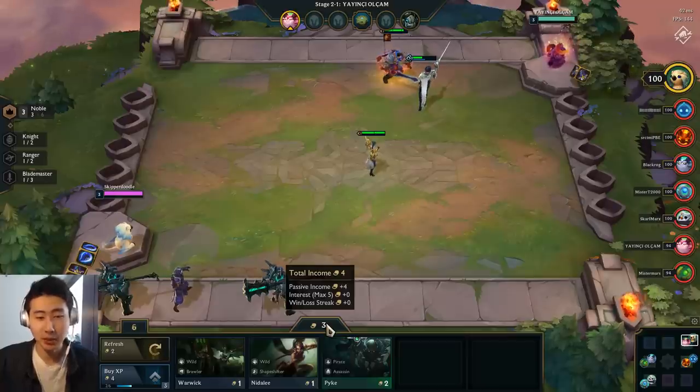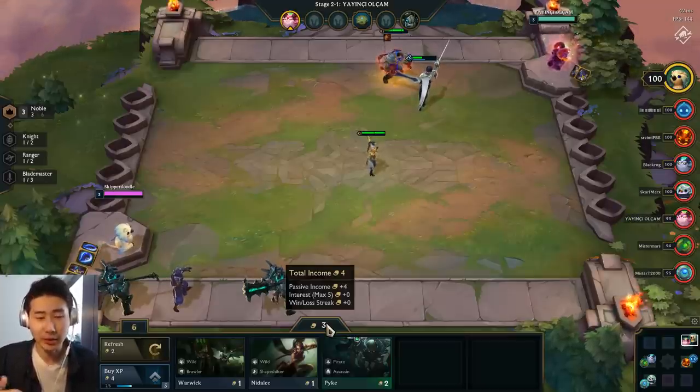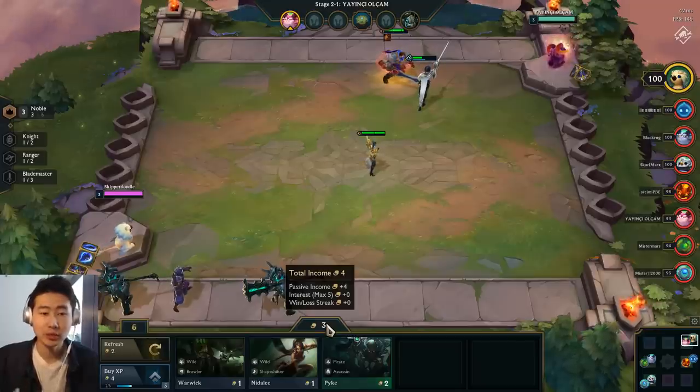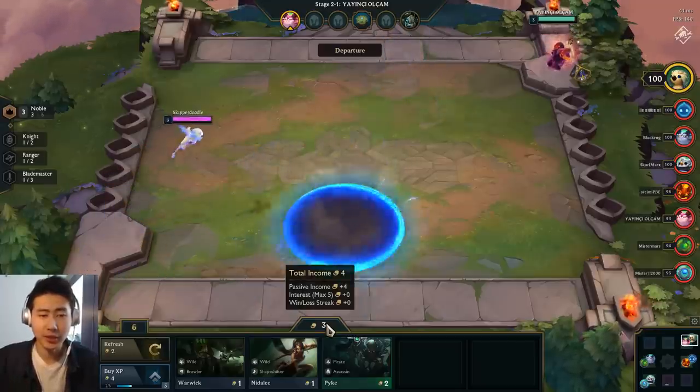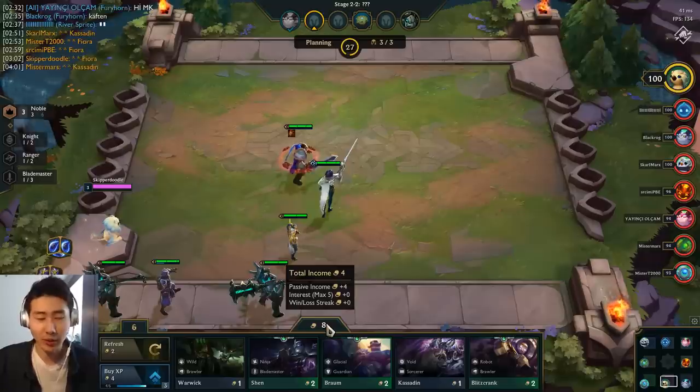You can see my passive income has gone to plus four gold. I believe the passive income will cap out at plus five gold, so it actually goes up from two gold to four gold and then to five or six and it stops there. That's how much you'll get every turn no matter what as the game progresses.